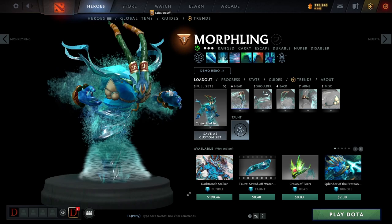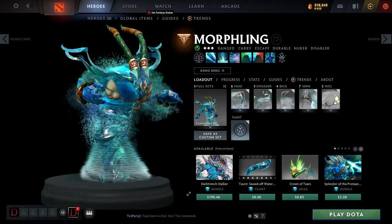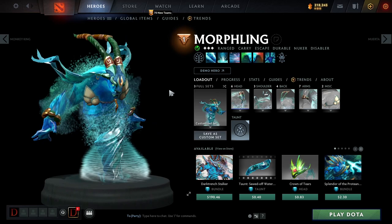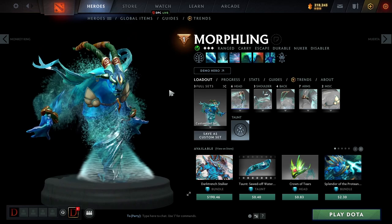Basically, he's an agility carry that is very good at right clicking, has mobility, and does a little bit of everything. You can kind of do everything with this hero, especially because his ultimate allows him to change into every single hero, so he's basically like the Rubick of carry heroes. Rubick is a support who steals spells including ultimates, where Morphling can't steal ultimates — he only steals normal spells — but he can change into somebody, steal spells, and if he gets an Aghanim's Scepter, he can steal stats as well. So he just becomes very powerful, and he's actually one of the best carry heroes right now.